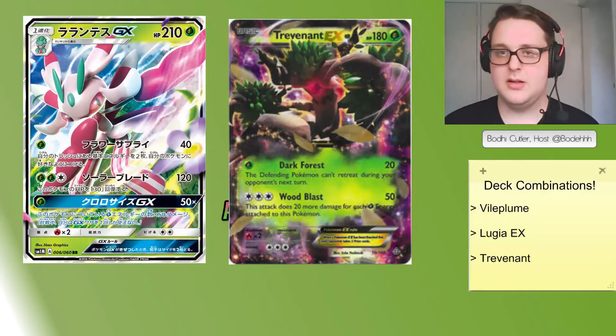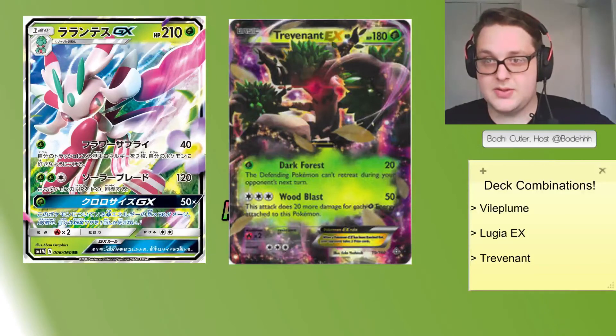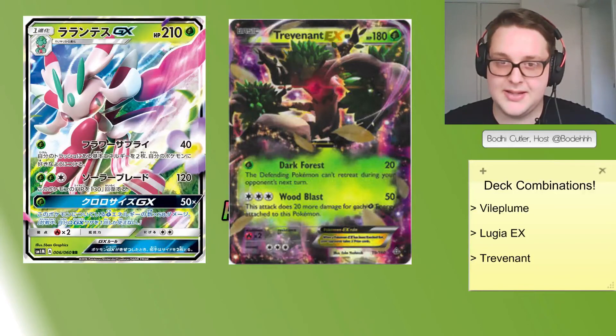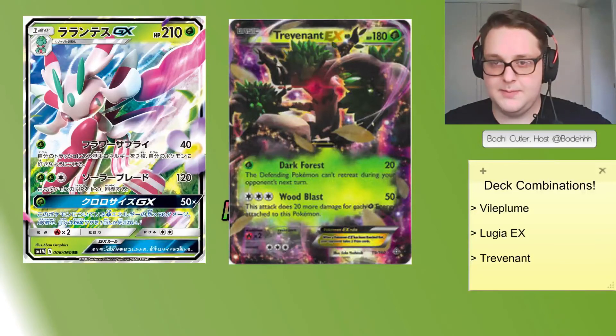Talking about three potential partners, we also have to discuss a very significant deck in the format that counters this idea: Volcanion EX. Volcanion EX has been a very popular deck since its release in Steam Siege and potentially becomes even more popular as Sun and Moon comes out. There are quite a few usable Grass Pokemon in the set — Lurantis, Serena, and Decidueye — all Evolution Pokemon that can use Forest of Giant Plants, and all are weak to Fire, making Volcanion a very popular meta choice for big events.